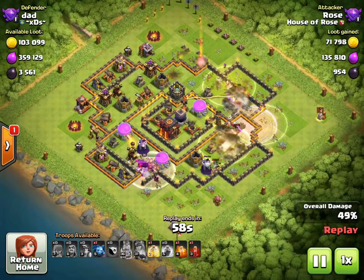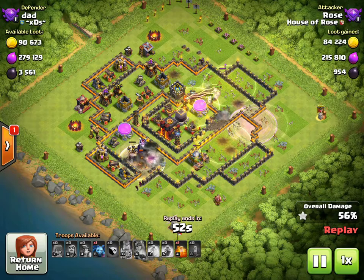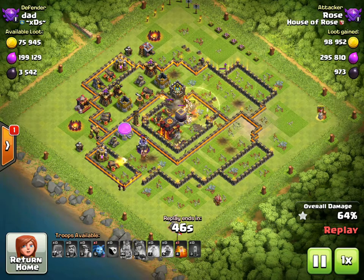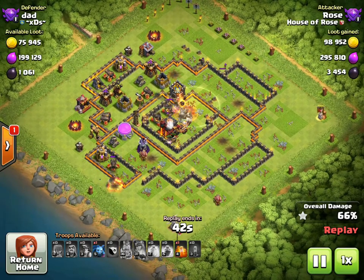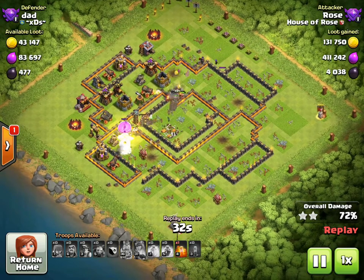We get the heal up around the Wiz Towers and now all we have left is the mortar and the gold storage — the funnel is completely made. Everything is gonna go to the core and we drop a heal spell on the core. The base is done, it's toast. There's nothing left except a couple cannons and a couple archer towers, all single-point defenses, and we have a boatload of miners left.